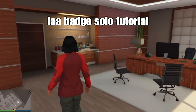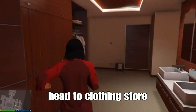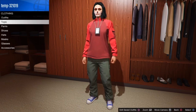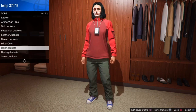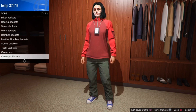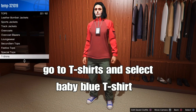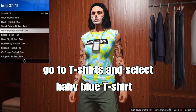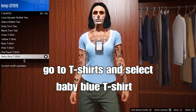Like and subscribe, then head to the corner store. Once you get the Eye of Badge, go to tops and go down to t-shirts. Select the baby blue t-shirt — it should be the v-neck one.